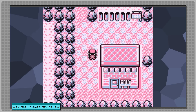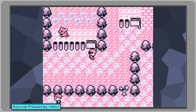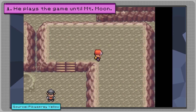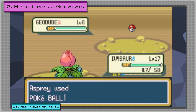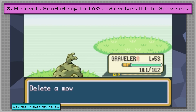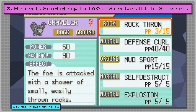Picasprey is playing FireRed or LeafGreen, and here's his step-by-step setup for his apparent soft lock. Step 1: he plays the game until Mt. Moon. Step 2: he catches a Geodude. Step 3: he levels Geodude up to level 100 and evolves it into a Graveler — which has got to take a long time, given he's still in the beginning part of the game, and it's why I am personally not going to even attempt to set up this challenge myself.